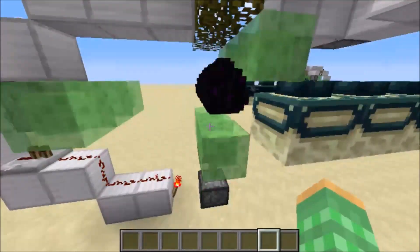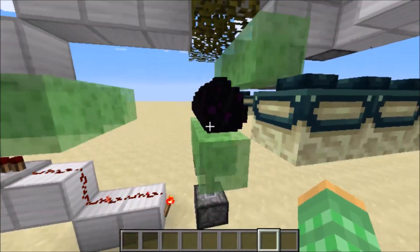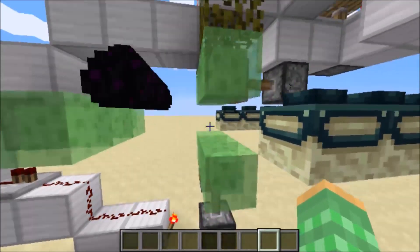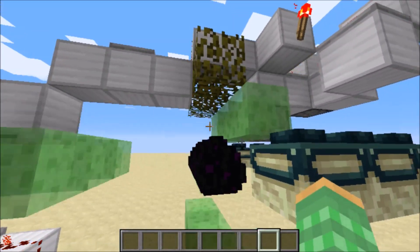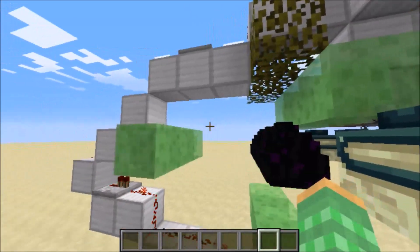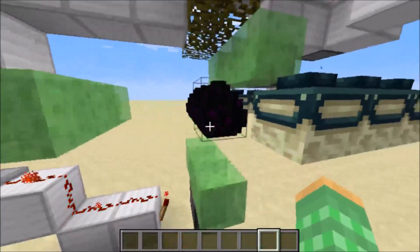First we have the dragon egg sitting on top of the slime block here, then we lower the slime block, allowing the dragon eggs to fall since they are falling blocks, and they will start to fall. Then the slime blocks will push up, sending the dragon eggs up into the air, and then this slime block over here will push the dragon eggs over this direction, and then we have one more slime block pusher which will send them back over into the original position.